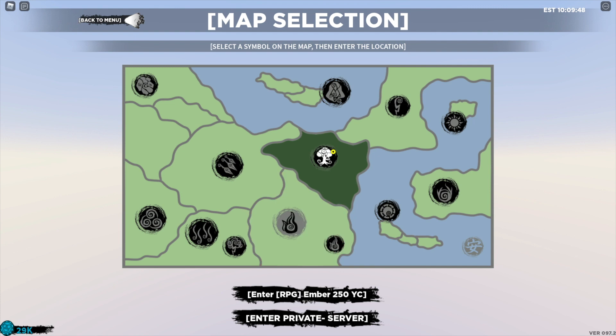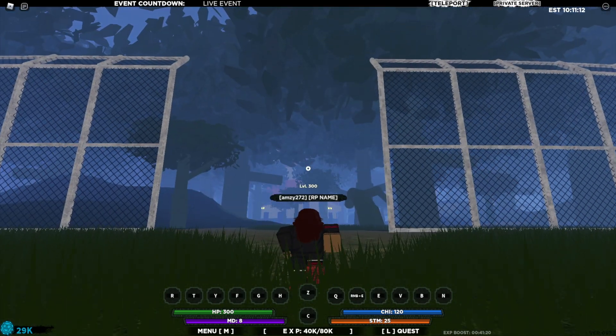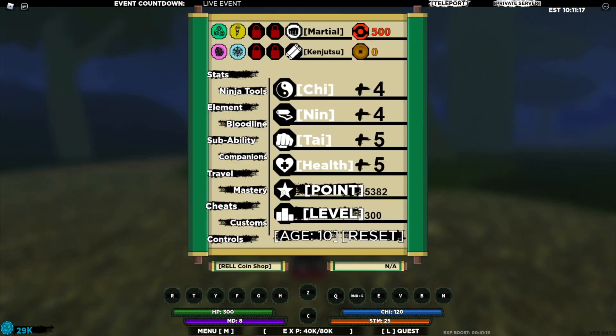As you can see we can pick where we want to go on the map — I'm just going to spawn in Forest of Embers. Now that we've spawned in, I'm level 300, and if we click M this takes us to the menu page.